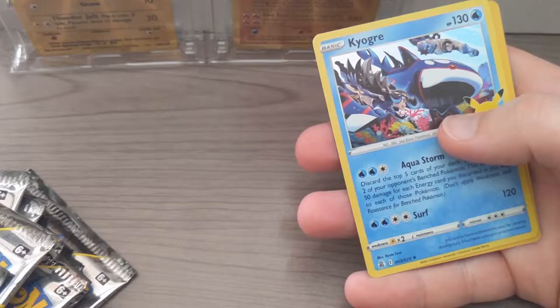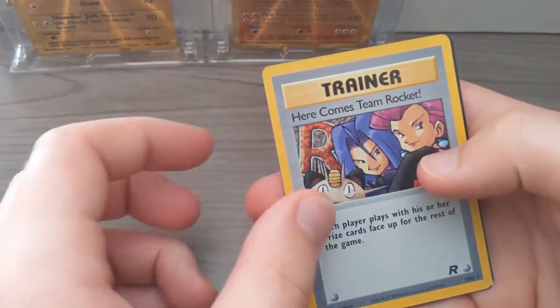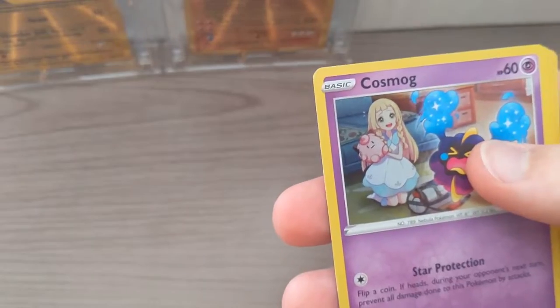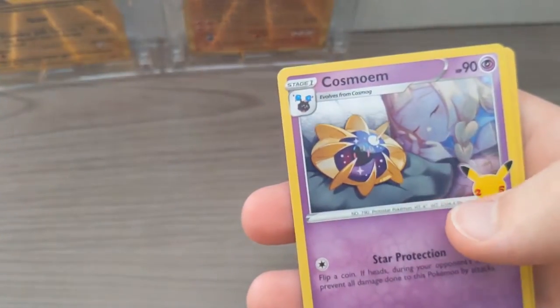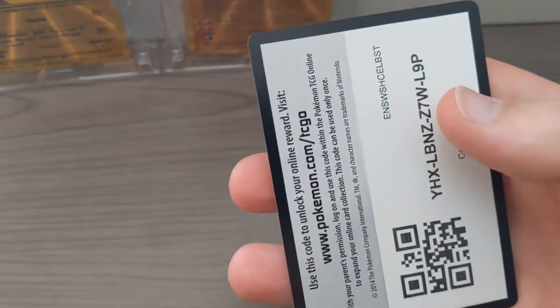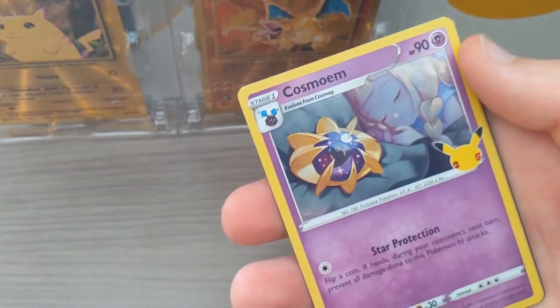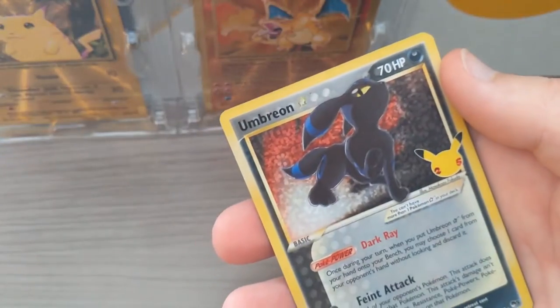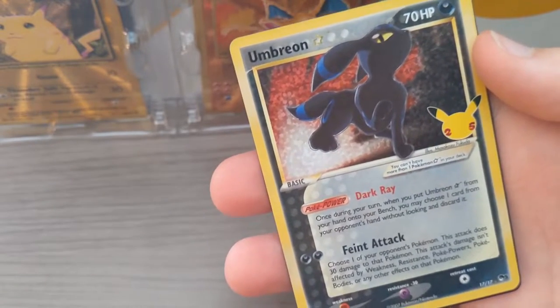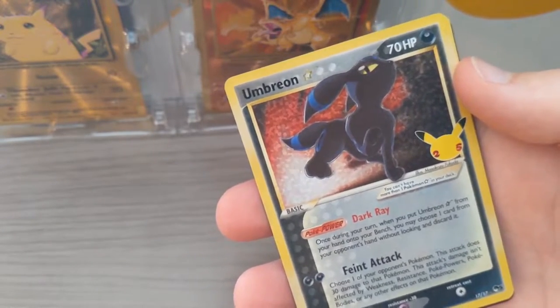So we got Xerneas — I need to make room, I'm running out already. Kyogre, here comes Team Rocket — nice classic collection! And in the back we got Zamazenta V, nice. Dialga, Cosmog, Cosmoem, and Lunala — we just got the evolution line! Let's get into our third pack. Let's see what we get — Cosmoem...